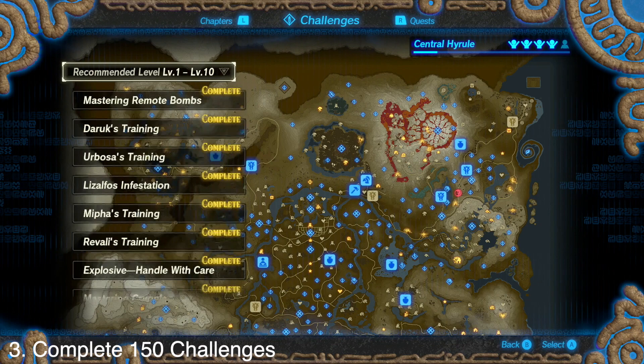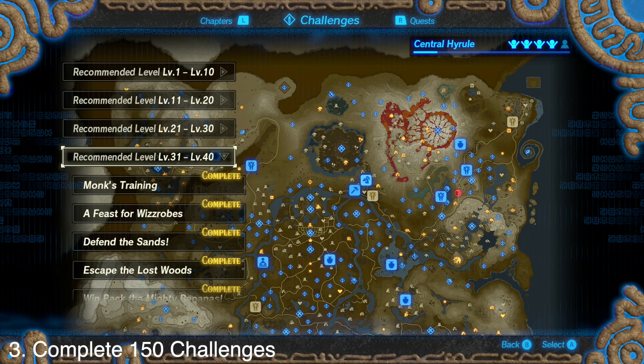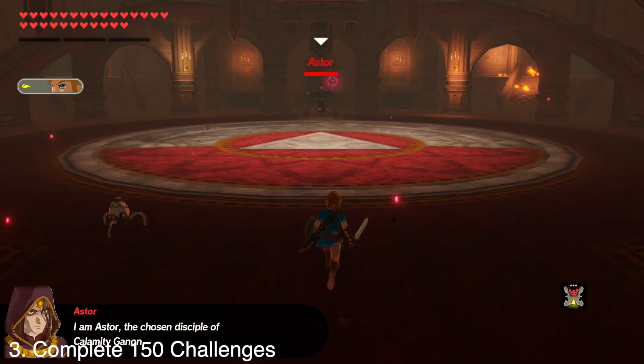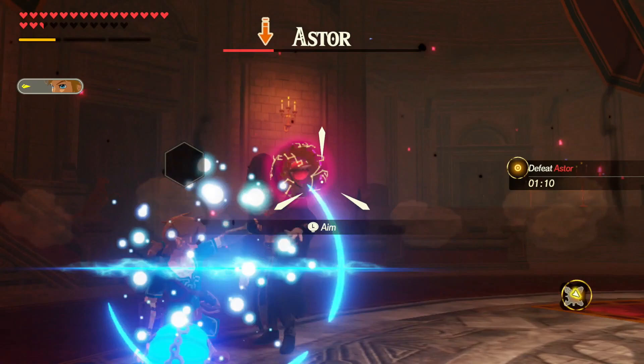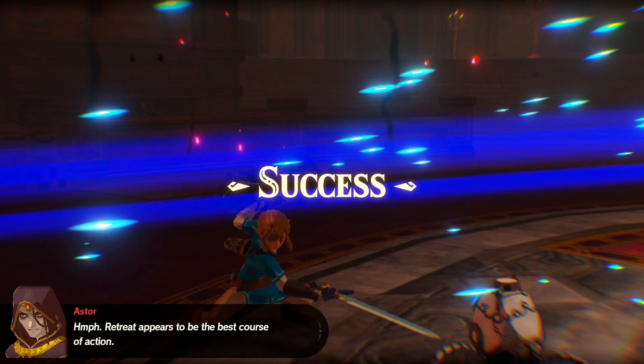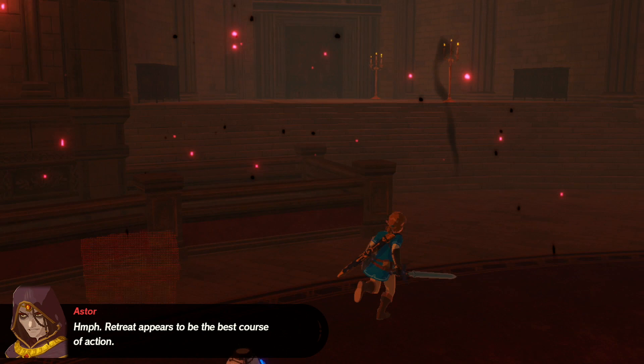The third thing you need to do is complete all 150 challenges of the game. If you press the R button and then R again, it will take you to the challenges and you can check which ones you've done and which you haven't. Sometimes completing a challenge will unlock another one. I only had one challenge left — versus Astor — and with a throw of the bomb and a strike of the sword I was able to complete all 150 challenges. It sounds like a long process but the more you play this game the more fun it gets.